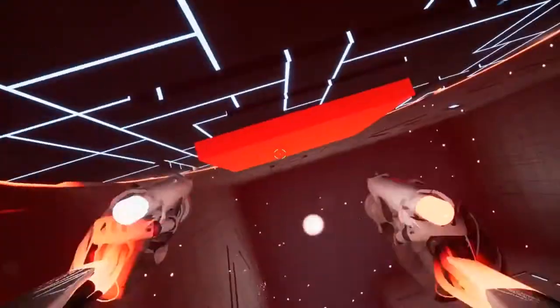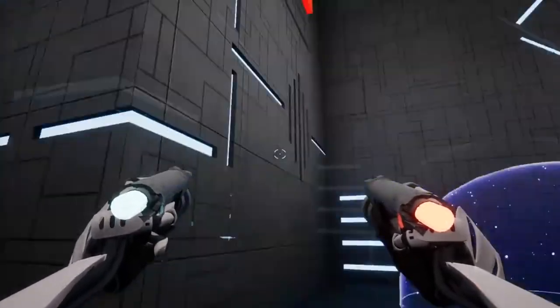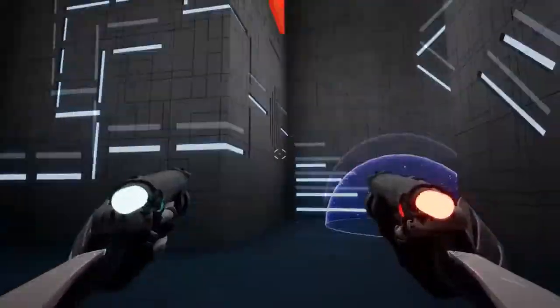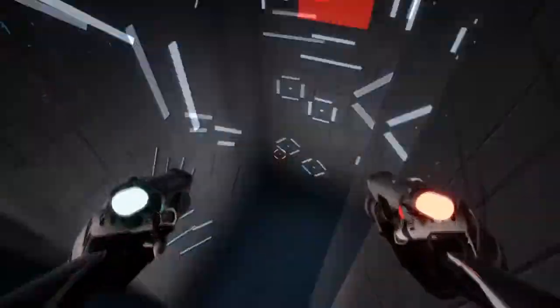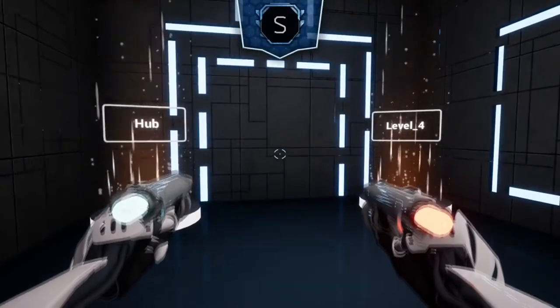Impulsion — this is some fantastic physics-based FPS puzzling. Inevitably this game will be compared to Portal, and that's not completely inaccurate, though it does quite a bit to set itself apart. The guns you're using don't create portals — they create force fields: a blue one to speed you up and a red one to slow you down and allow you to double jump. It's a simple idea and honestly I have no idea why nobody thought of this before.